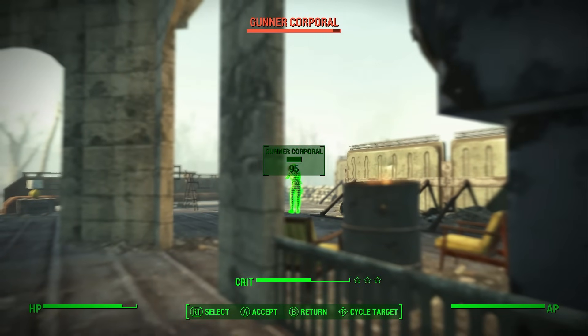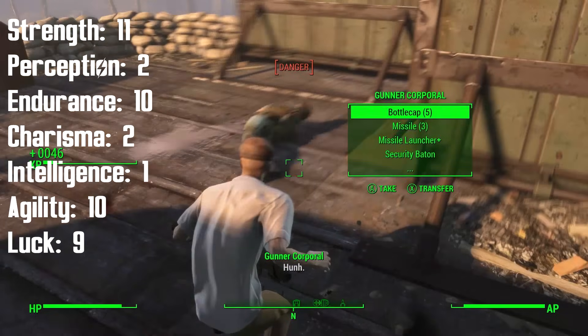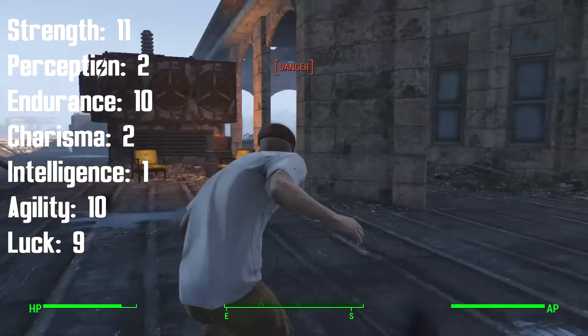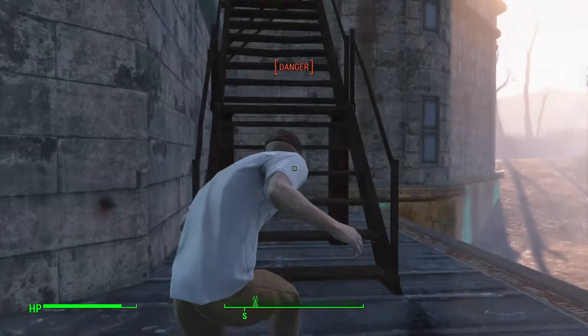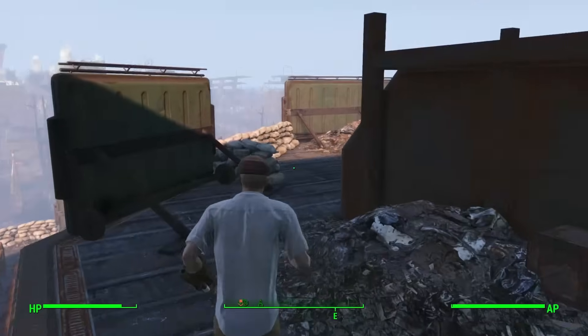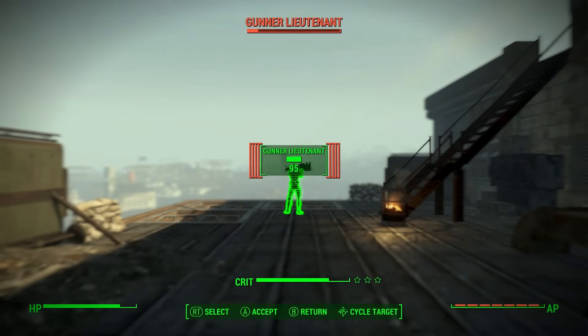So with all that done, the endgame SPECIAL stats for the Brawler are going to be 11 Strength, 2 Perception, 10 Endurance, 2 Charisma, 1 Intelligence, 10 Agility, and 9 Luck. This of course doesn't include any gear, and remember we want to avoid the Intelligence bobblehead and keep the stat at 1 to get the most out of the Idiot Savant perk. Although if you want to get the Medic perk after level 50 and get less out of Idiot Savant, you can — it's up to you.